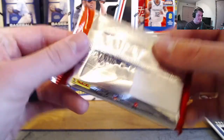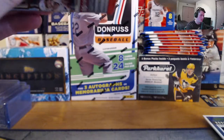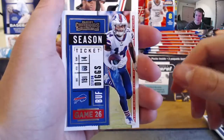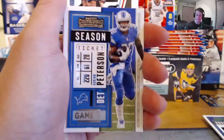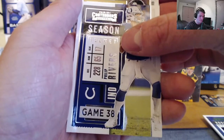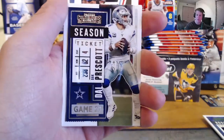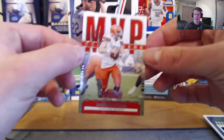Last pack — can we get a little last pack mojo? Stefon Diggs, Gardner Minshew, Adrian Peterson, Aaron Jones, Philip Rivers, Ben Roethlisberger, Dak Prescott, and an MVP Baker Mayfield. So no autographs unfortunately.